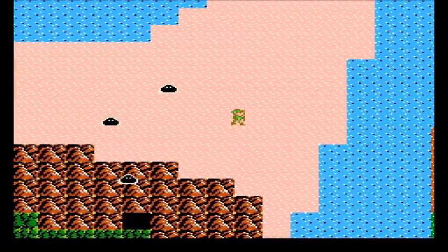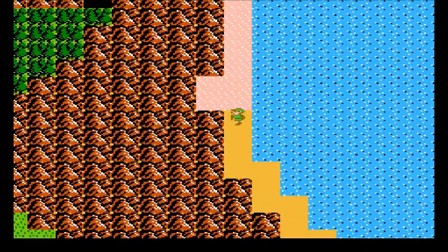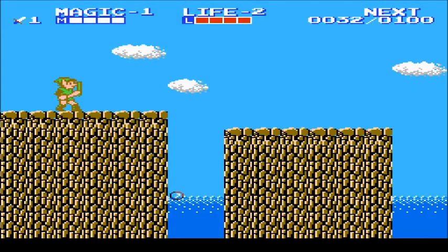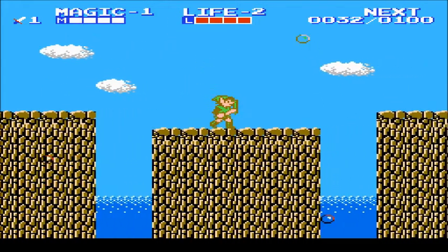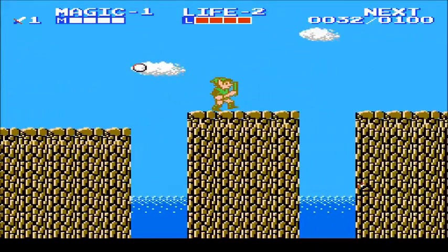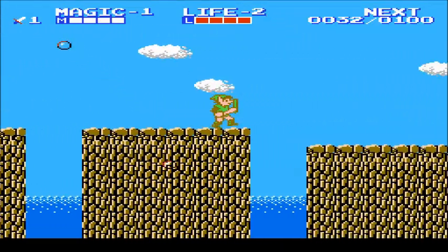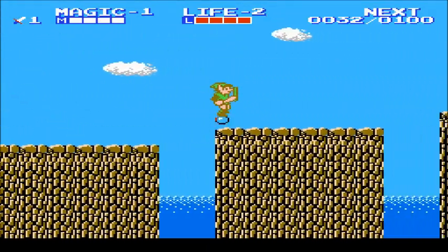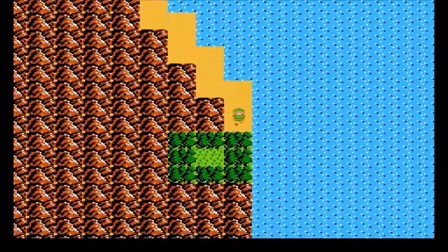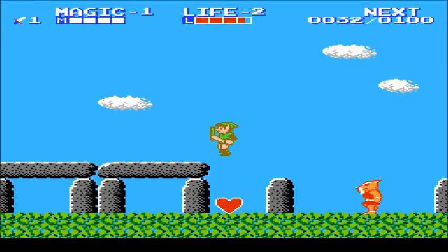These are sandy shores — enemies here will tend to spawn different things than on grass or in forests. We have to cross these gaps while avoiding these bubbles, because bubbles hurt you. Just take it nice and easy — it's not too bad. Trust me, the game gets much harder. And this looks suspicious — it's a heart container! That actually does increase your maximum life.